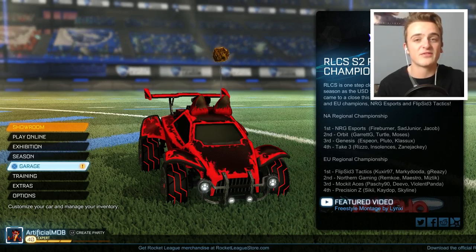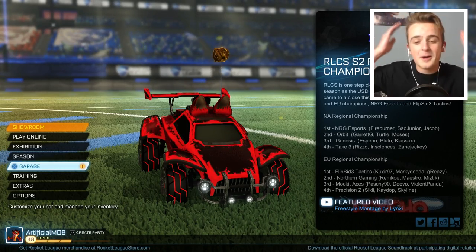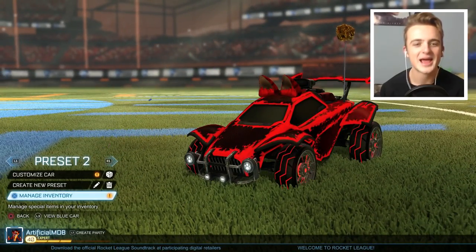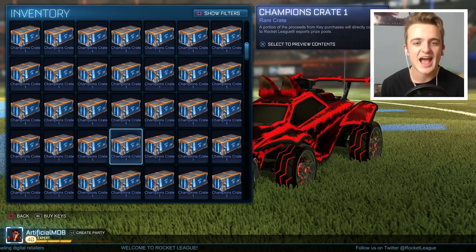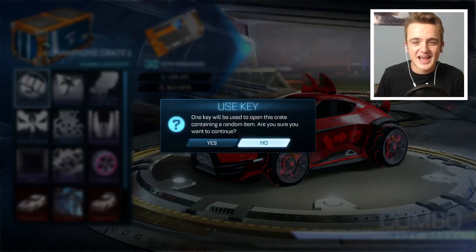And that's just since the last crate opening video which I recorded yesterday, so thank you all so much. Look how cool my car looks, by the way — got some nice little Wildcat ears, I do love them. Let's get into it. We're going to start with 5 C1s, then 5 C2s, then 5 C3s, then repeat the process. 30 keys, 94 C1 crates. Let's get into it.